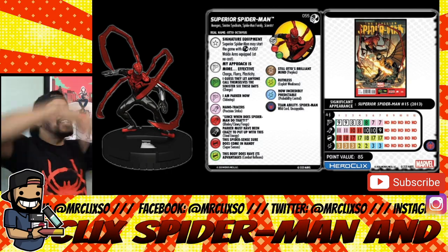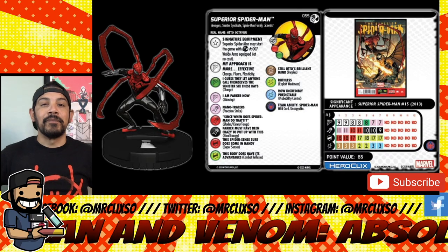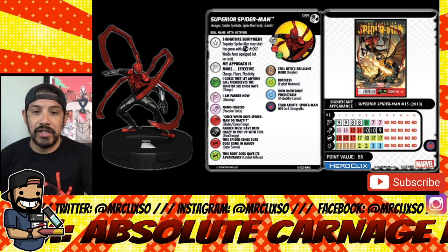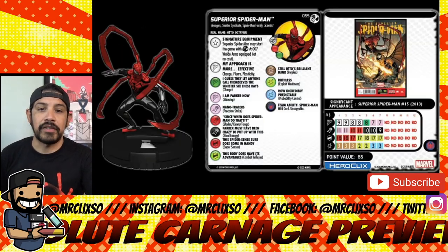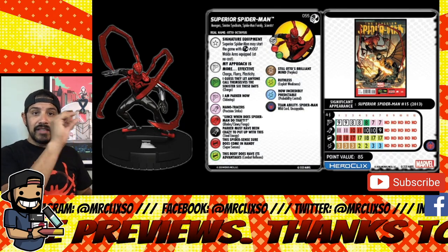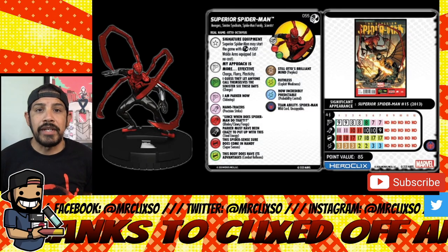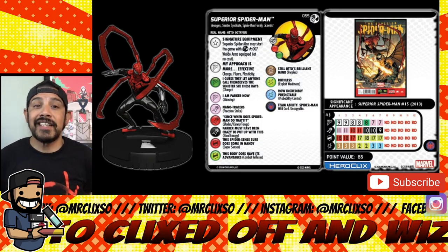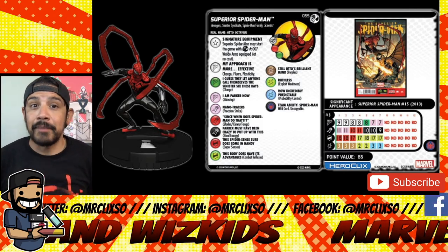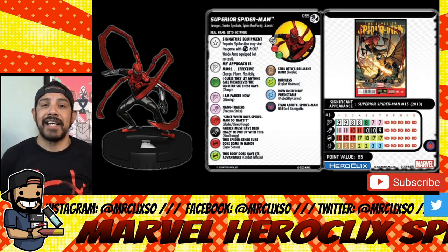Next one — oh, there he is. It's the Superior Spider-Man. The Jack-O-Lantern was a Rare; this one is a Super Rare. Superior Spider-Man, set number 55. He can run through hindering and elevation terrain — that's what the run symbol with the red and green markers indicates. He has the Avengers keyword, Sinister Syndicate — because he's essentially Doctor Octopus with octopus arms — Spider-Man Family, and Scientists.